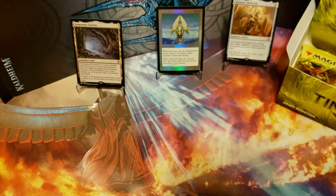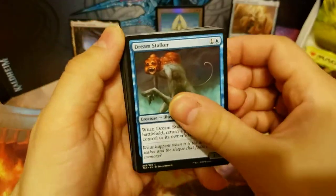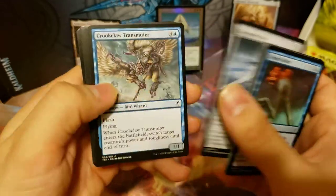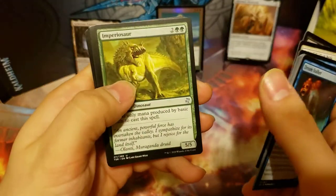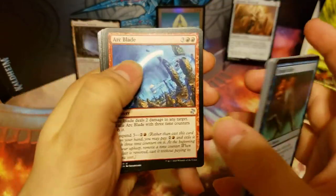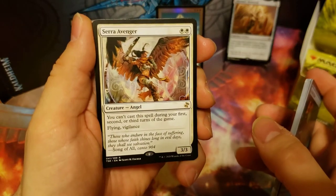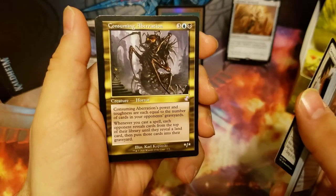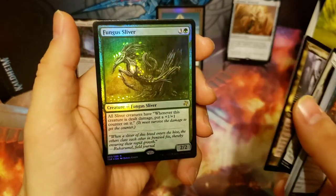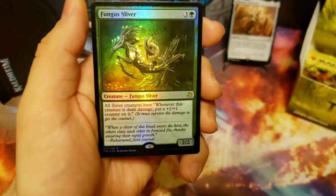Getting at the end here. We got an Imperiosaur, Arcblade, Jodah's Avenger, and our rare is a Sidar Avenger. And we got a Consuming Aberration as our time-shifted card, and we got a Foil Fungus Sliver — we also just pulled one, so now we have a foil version.